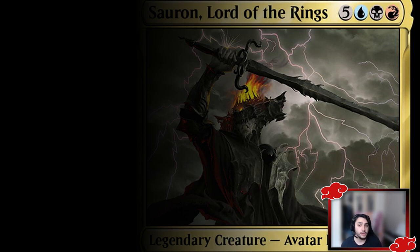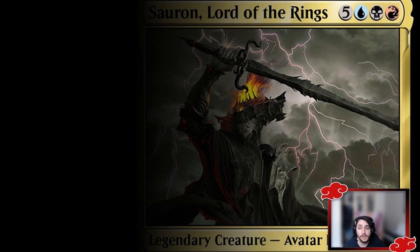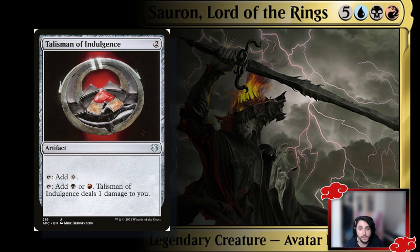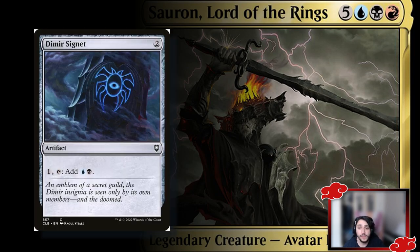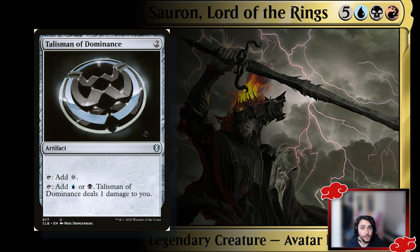A cool idea is Vedalken Orrery — if you can cast spells from the graveyard or reanimate on opponents' turns, that changes the game significantly. You're reanimating creatures on their turn, not yours, which hinders opponents a lot. For ramp, use the Talismans and Signets: Talisman of Indulgence, Talisman of Creativity, Talisman of Dominance, and the Dimir Signet — you need to ramp as much as possible given how expensive the deck is.